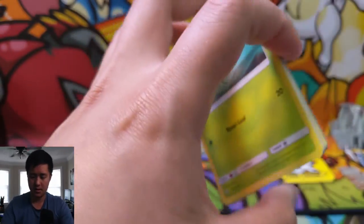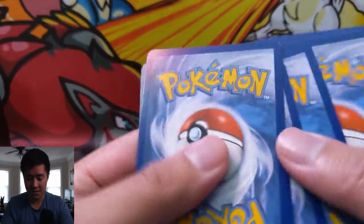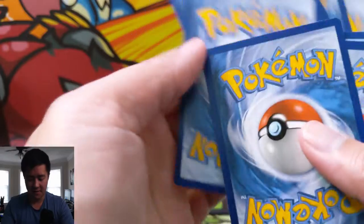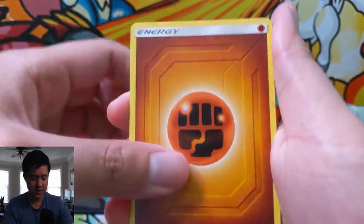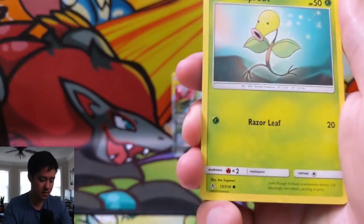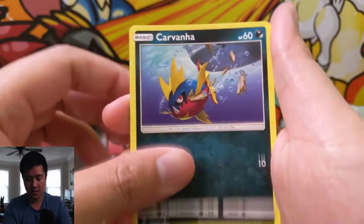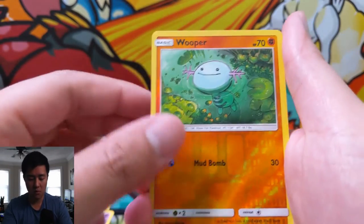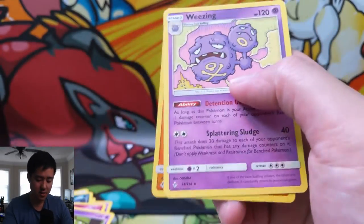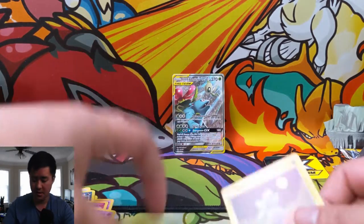Last pack magic — we're leaving it to just one hit, although it was a hyper rare so we'll be fine regardless. Fighting energy, Stealthy Hood, Happiny, Welder — nice card. Bellsprout, Gastly, Carvanha, Togepi, Espurr, Wooper for the reverse — and boom, Wheezing with Detention Gas! Not a home run but a pretty good hit.